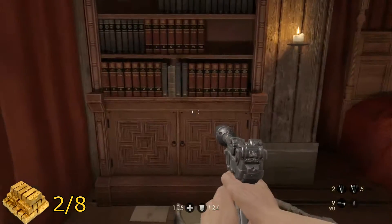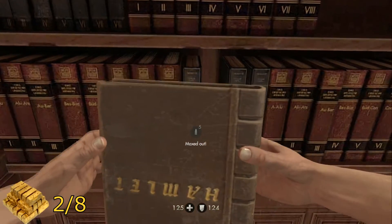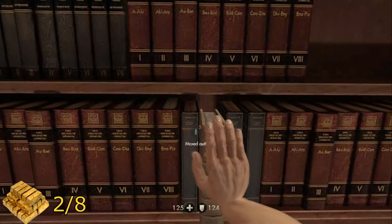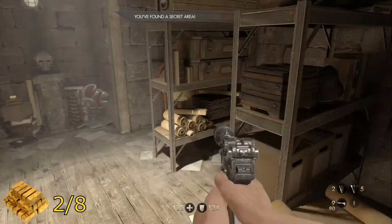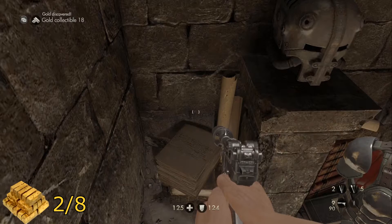For your next piece of gold, directly from where you just were — if you've done it stealthily, this guy will be looking at the books. If you go up and check out the same ones, you'll see that Hamlet is upside down. Put it back the right way up and you will open up a secret area. Down here there will be a lot of stuff including this cool mask thing and your gold.